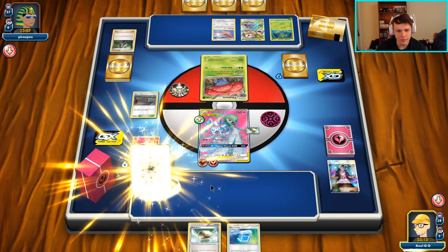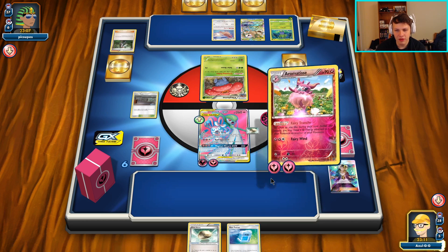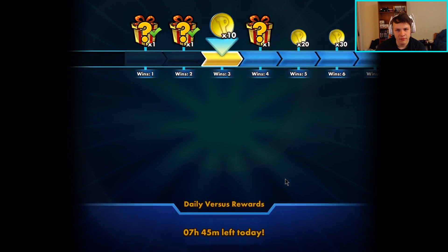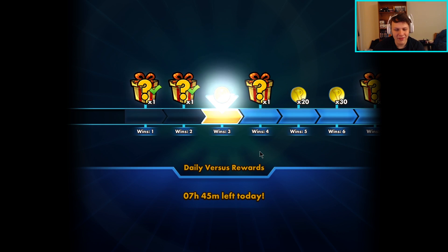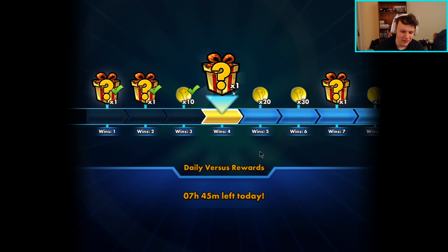We can then move the energy up with Fairy Transfer. This is going to be a long game, so buckle in and get ready. And there's the concession from our opponent! They definitely didn't need to concede - they don't lose the game quite yet, but I guess we'll take it.